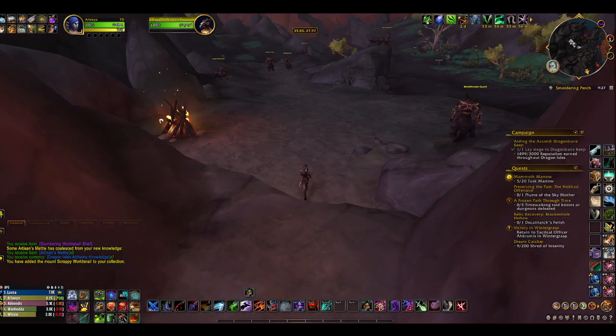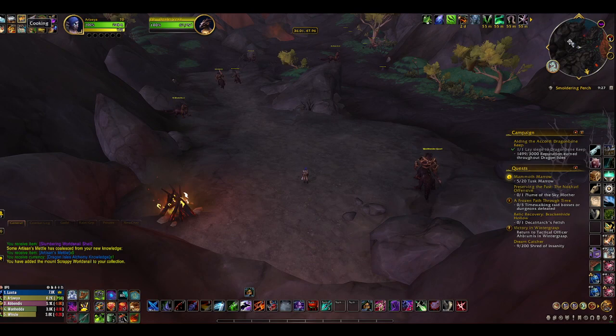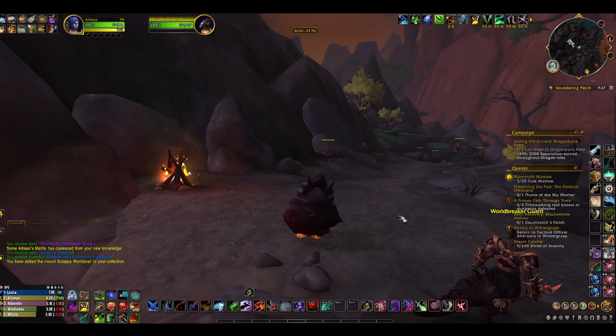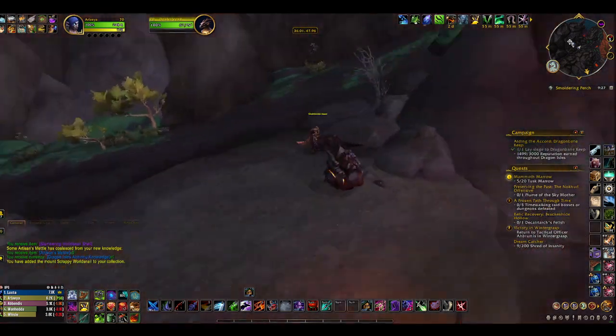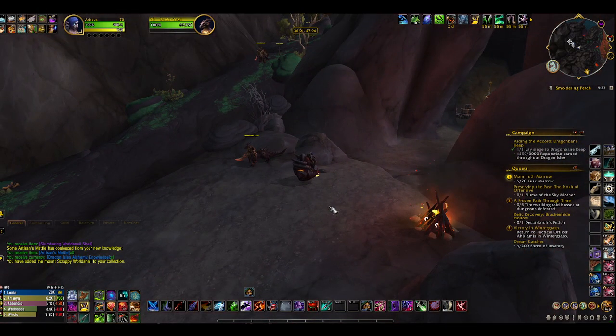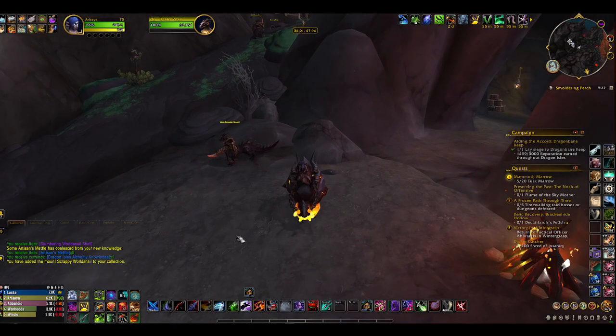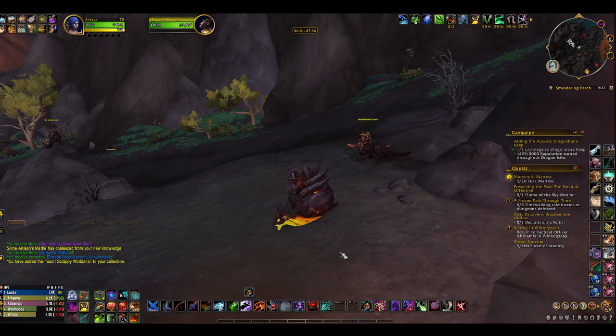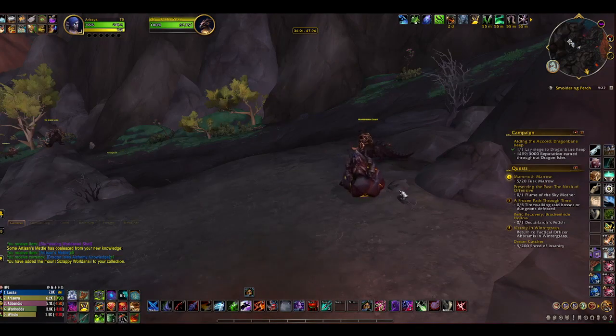Let me get a good picture of that. Nice screenshot. Scrappy world snail — does not fly, but it does do that when you hit the space bar. And I like it. Oh, that's so cool! I'm going to do it again. I'm easily amused. Whee. Bye bye.